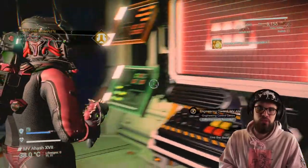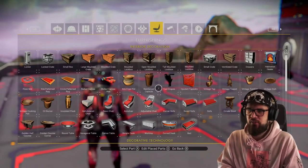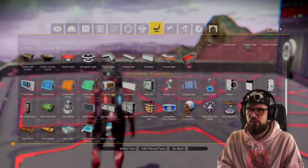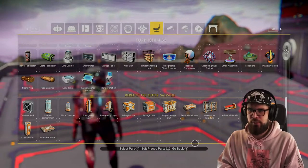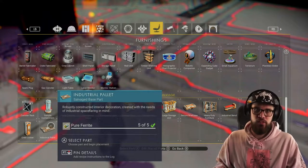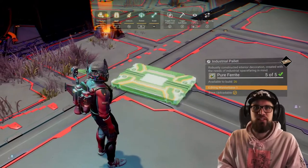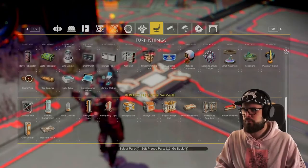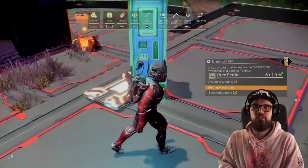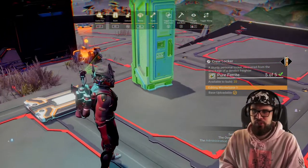Now you know how to unlock the base building parts, let's have a look at them. You can find the derelict freighter salvage base building parts under the furnishing tab in your build menu — scroll all the way down and you'll see them right there. All these building parts can be adjusted in size. They should all look familiar as they are based on the parts you'll find on derelict freighters themselves.